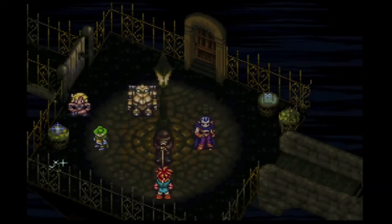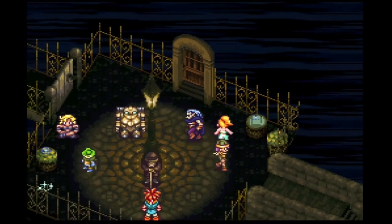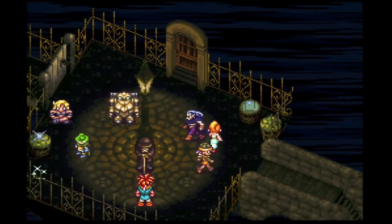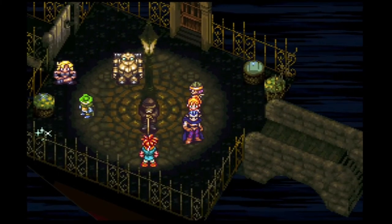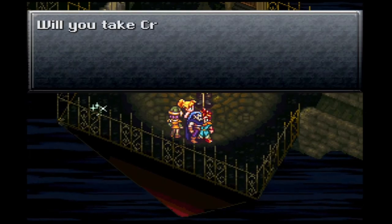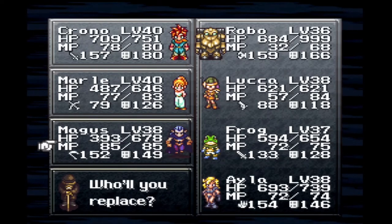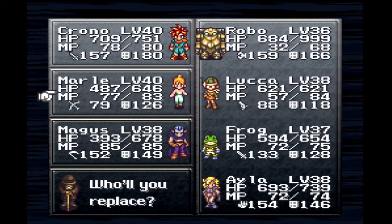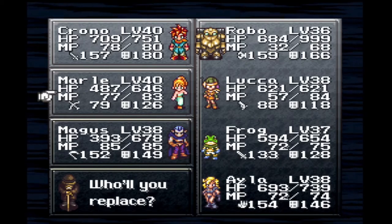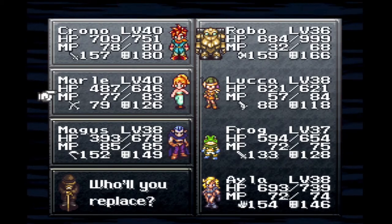If Marla's not in the party, you do not get that scene — it doesn't happen with anybody else. So I wanted to make sure she was there, and we got the extra footage. So here he is, he's back. Will you take Crono? Absolutely. Crono will be the first one in the party, and I will have Magus as the third person. This is going to be my main lineup — I like these three with the capabilities they have. Magus has okay physical ability, and I like Marla for healing. So that's what I'm going to roll with.